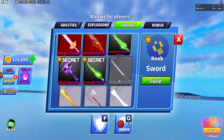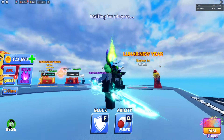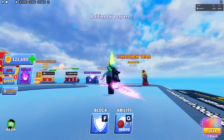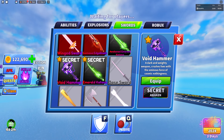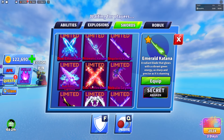We have the venom blade, the noob, and the celestial lance. We also have one that's considered one of the best admin swords out there because it's RGB — it's one of the only RGB swords in the game. We have the awoken emerald katana, the emerald katana, and some other really cool ones. And obviously we've got all the basic stuff.